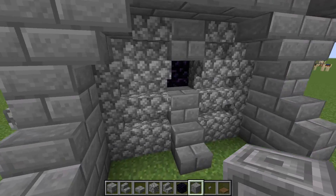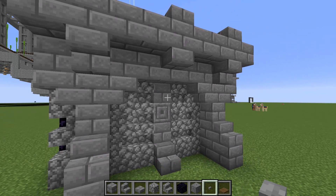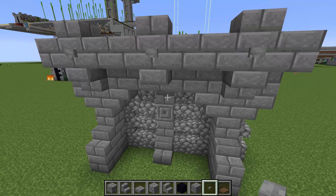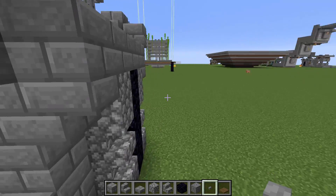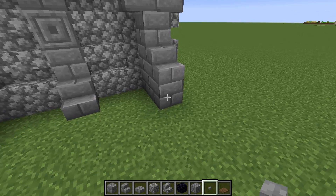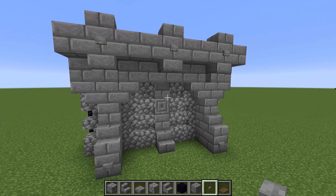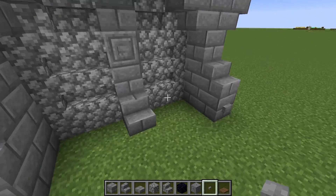Moving on to the chiseled stone bricks — you'll only be needing two, replacing them down where we made this indentation earlier like so. Then moving on to our buttons, which you should have eleven of. We're going to be placing three up top like so, then two along the bottom here. Do the exact same thing on the other side — three up here and two down here. For the extra button, we're placing one down on one side of the wall, and that side is going to be the fiery side of the wall.